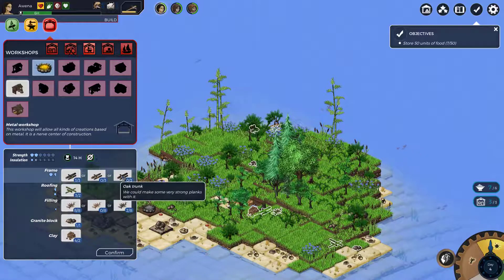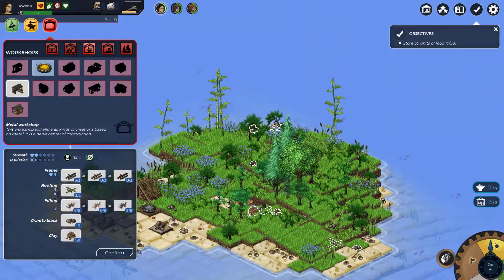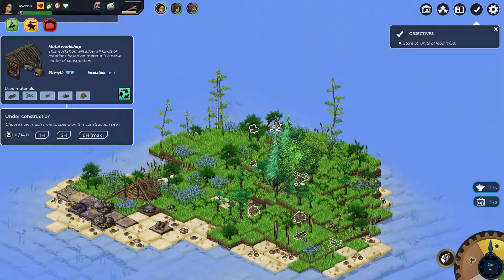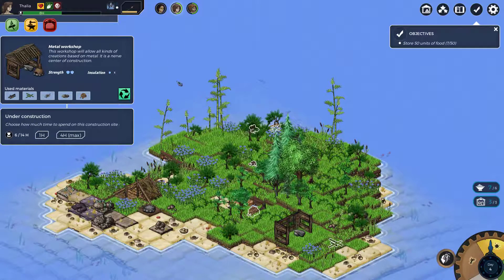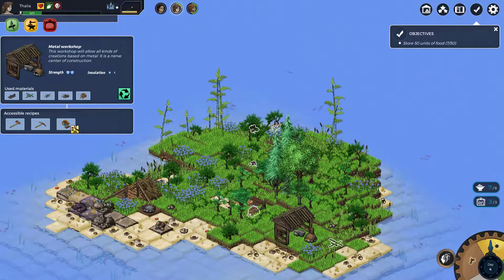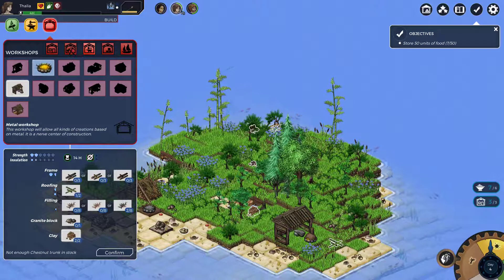I wonder if using different materials makes it stronger - something to keep in mind for a full playthrough later. We're putting all the resources in and spending six hours building. It's you that doubles the build speed, isn't it? Yes. The metal workshop is now being constructed. What do we want to make? Bronze ingots - no, not those. I'm going wrong somewhere.